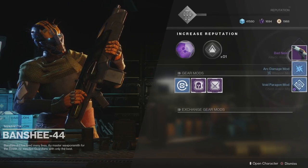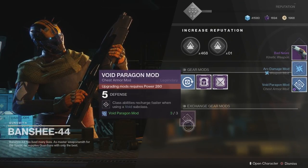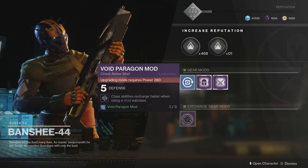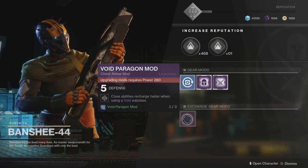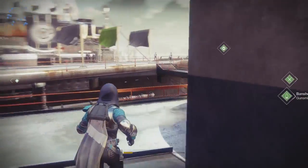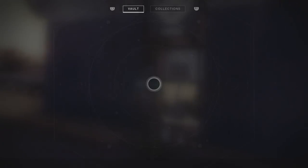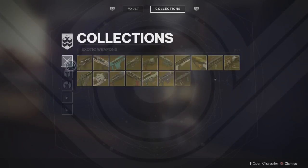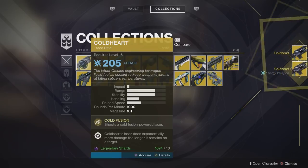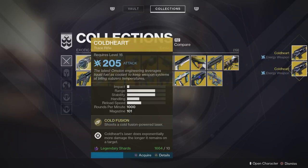We've broken down those nine exotics, gained 40-odd legendary shards back, and of course we now have more gunsmith materials. We can bring these over to Banshee and level him up — when we do that we get a legendary, but we also get some mods. These mods can then be converted into legendary mods. I'm not actually at 280 on this character since it's a new hunter with some blue gear, but yeah, it's pretty useful. Also, Banshee has a chance to drop you exotics every time you level him up.